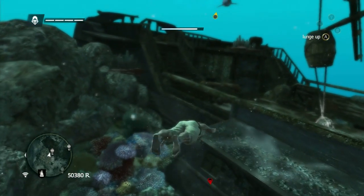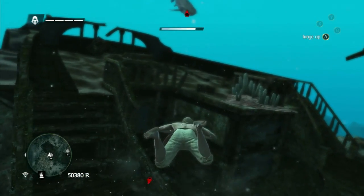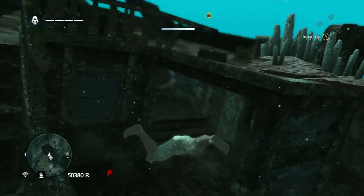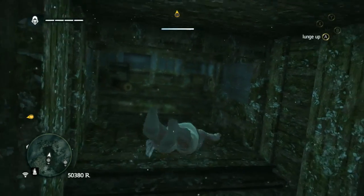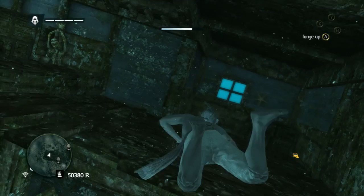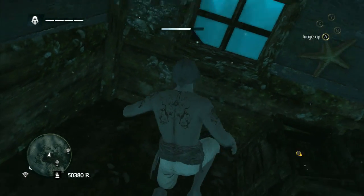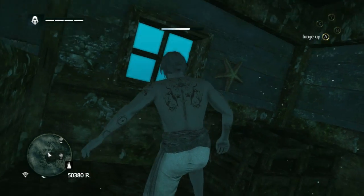You want to dive down here, just head directly out and to the left from the diving bell, and you head inside the cabin area of the ship. And you can already see one little tentacle — what the fuck is that?